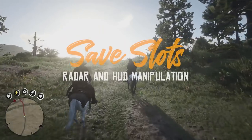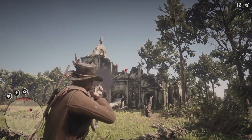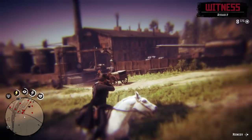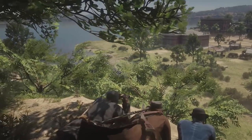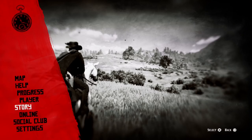The first thing we'll be going over is save slots and HUD manipulation. While an autosave is always running, actually using the game's old school save slots is a highly recommended feature that can save you a lot of frustration when things don't go your way. We are constantly saving the game before we go anywhere or start any mission. Simply select Story, then Save Game, and pick a slot.